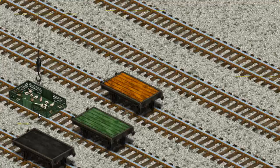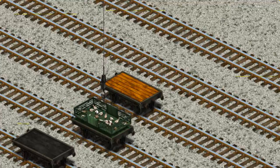Now the cargo must be loaded. Show Cranky where the green flatbed is. There you go!